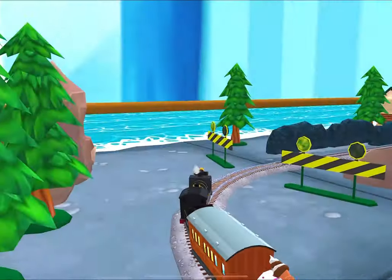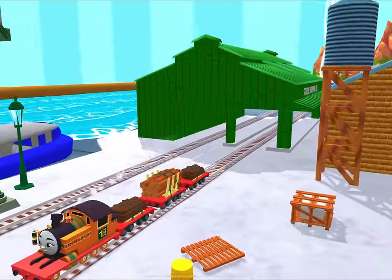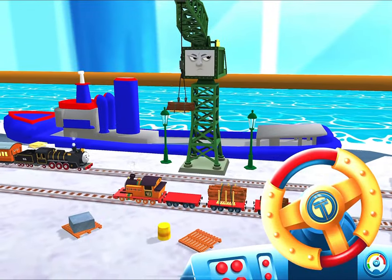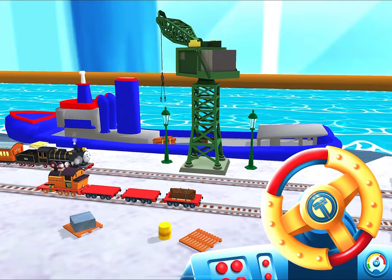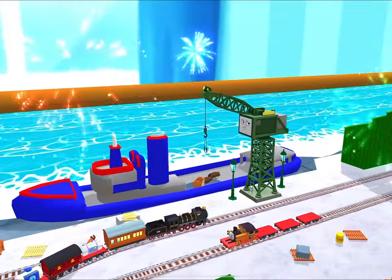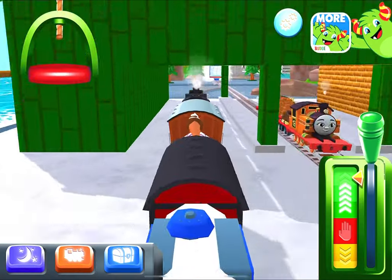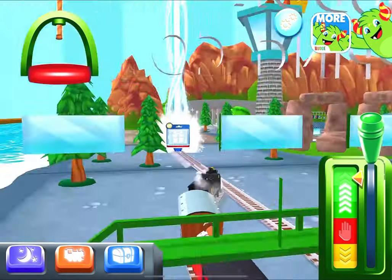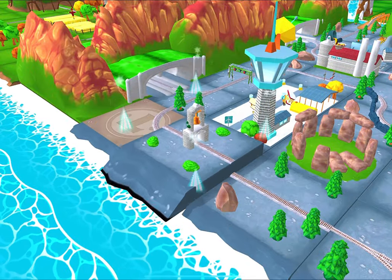Where to now? Right! To Brendam Docks! Let's go! Help Cranky unload the special deliveries onto the boat! Wind the crank to super! Excellent! That was a blast! Full steam ahead! That's the way! Which way do you want to go? Forward leads to next stop, Kid Mouth Sheds.